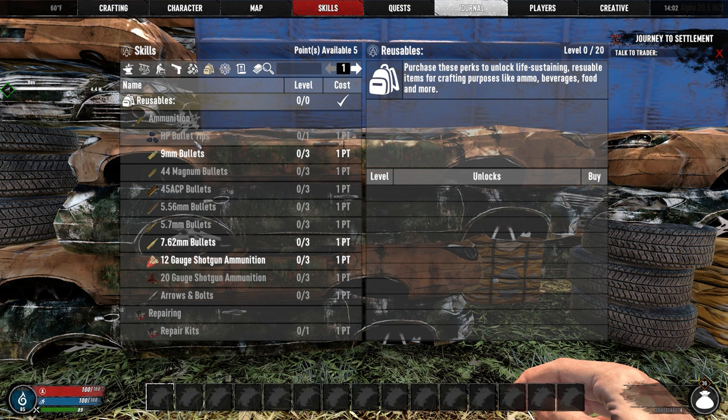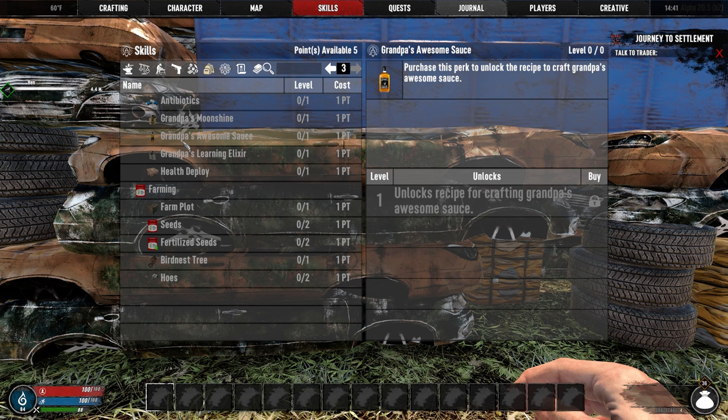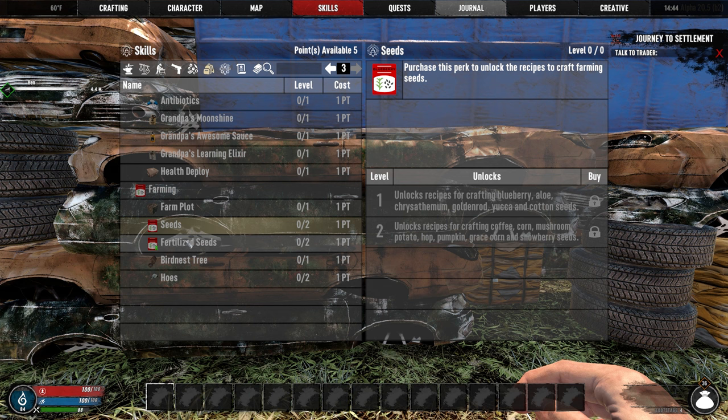The reusable category includes ammo types, repair kits, food, drink, medicine, and farming. I personally only put a couple points in this category — those points were for repair kits, food, drink, and medicine, about one point in each. I played solo and had no problems with food, so I didn't do any farming in my playthrough.